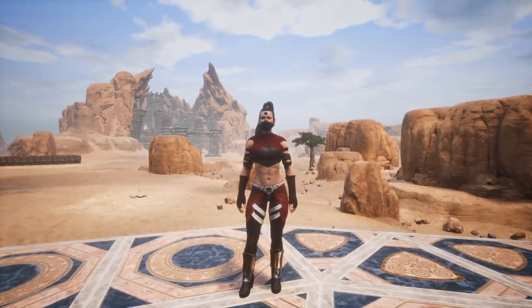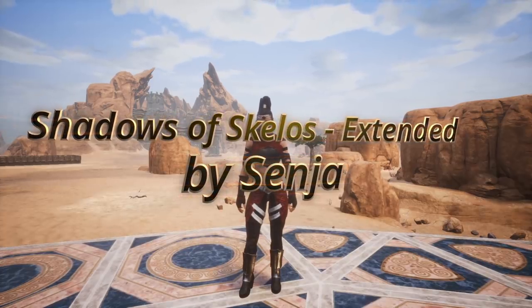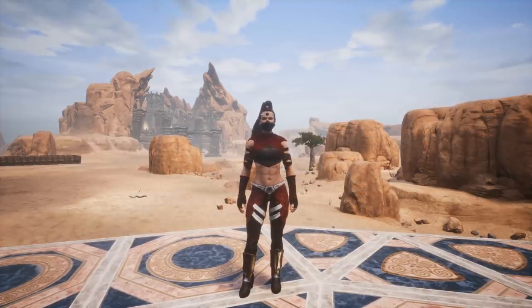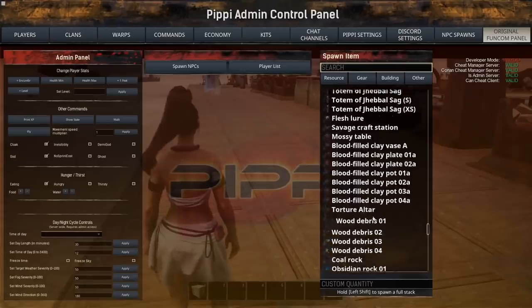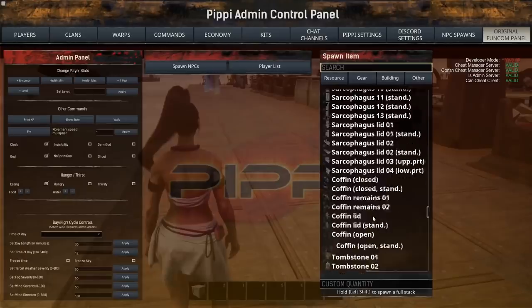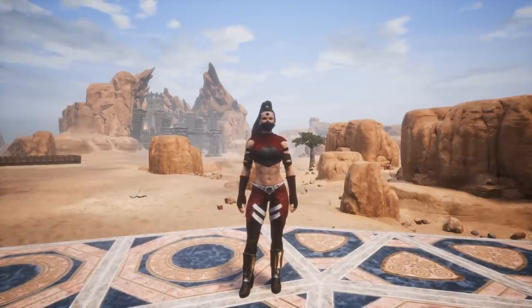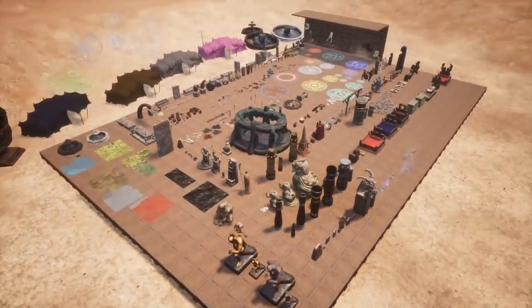Starting with number five: Shadows of Skeletons Extended. Are you the type of person who's a builder in Conan and you just love to build all kinds of things? You just need more stuff — more little bits and bobs, different features and things to put in and around and everywhere around your base? Then Shadows of Skeletons Extended is the mod for you. It has so much stuff.